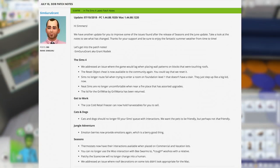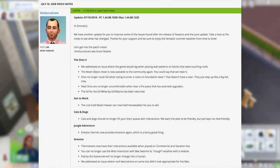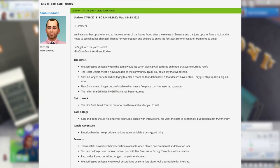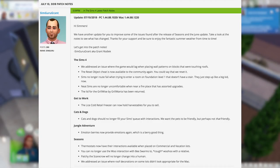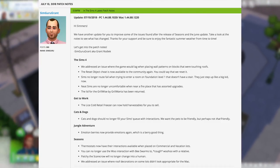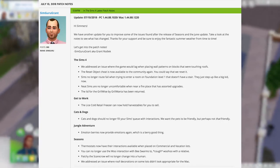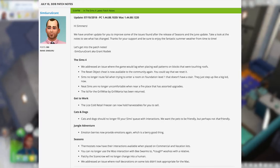With the seasons fixes, thermostats now have their interactions available when placed on commercial and vacation lots — I'll talk more about that in a minute. We also got a fix where you can no longer use the woo interaction with bee swarms to woohoo with a relative — yeah, that's interesting, I had no idea that was an issue. Patchy the scarecrow will no longer change into a human, which I never had either, and they also addressed an issue where roof decorations on some lots did not look appropriate for the Mac version.